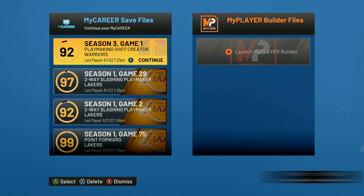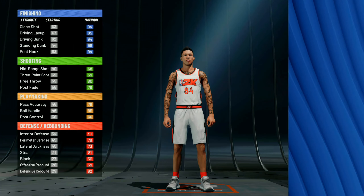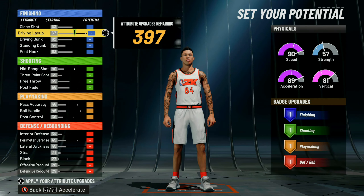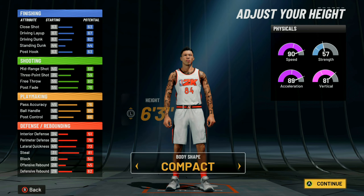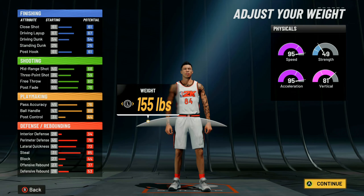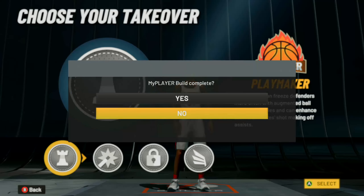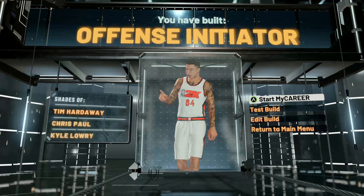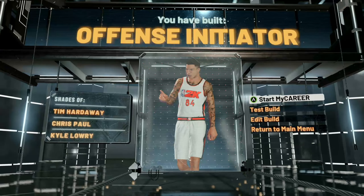Watch the video and follow these steps carefully to get the most VC as fast as possible. First, make a brand new player — the position doesn't matter, I'd go with point guard. The pie chart doesn't matter, but you basically want to make the worst player possible. With the slashing pie chart, upgrade everything but finishing. The body shape doesn't matter, but height is very important — put it all the way down to five-seven, weight all the way down, and wingspan all the way down. The takeover doesn't matter. Hit Start My Career — we've built a pure trash can, which is perfect.